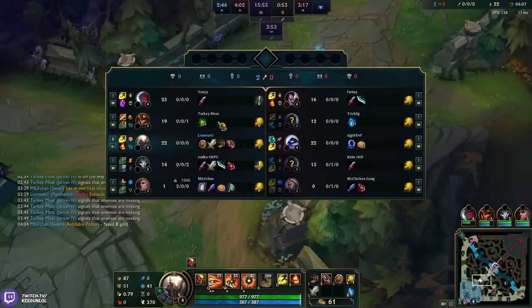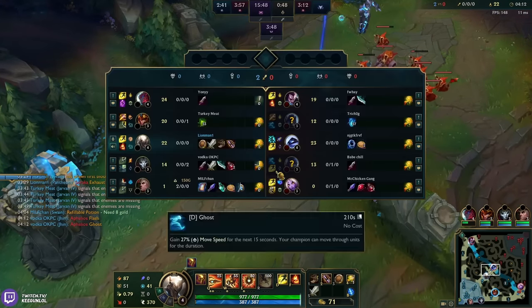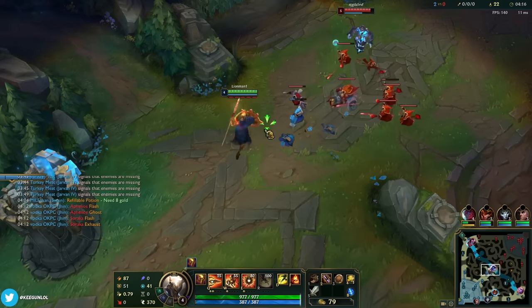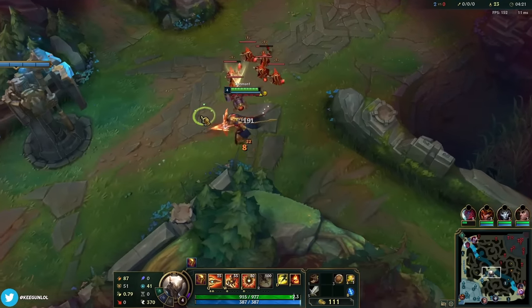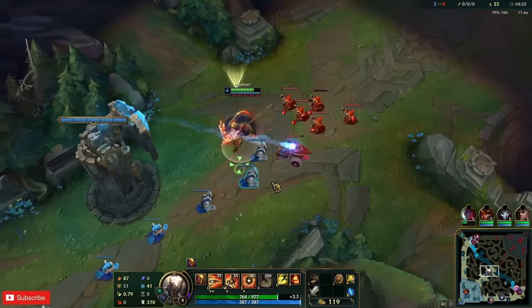The wave's gonna push back so we just farm it all. If possible I'll try to freeze — see if he lets me or not. He has no TP so we can make him use flash on the next wave.